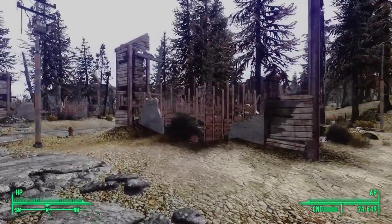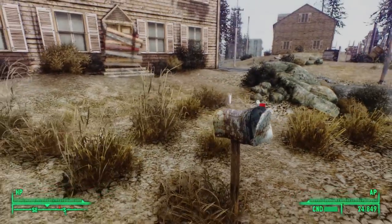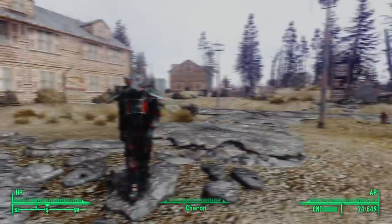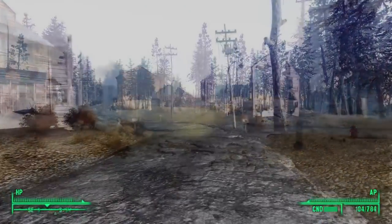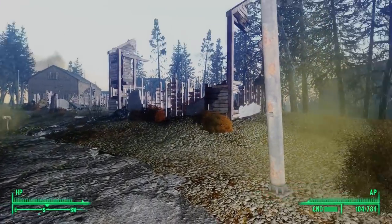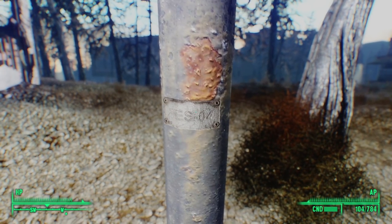We can't explore any of the other houses in this community, but there are two other things to point out. One of the mailboxes is booby-trapped — it startled me, so I didn't even try to disarm it. And all of the telephone poles in this area have an Easter egg. If you get up close to them, we see a placard attached that reads T-E-S-O-4.